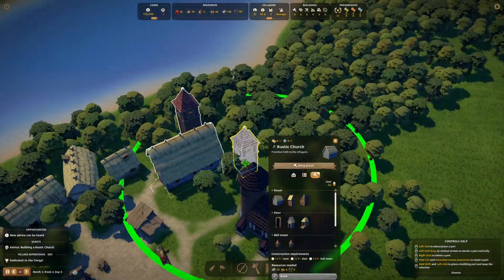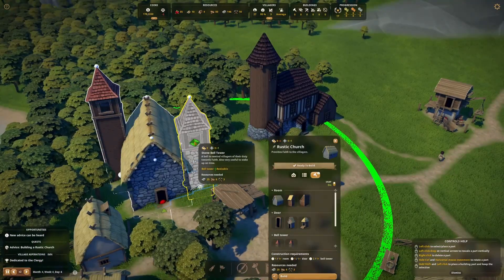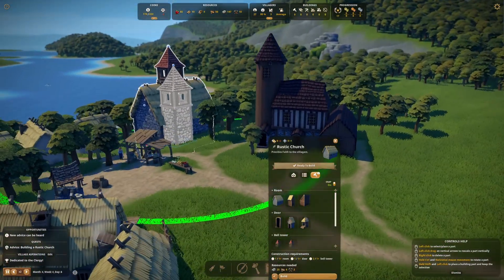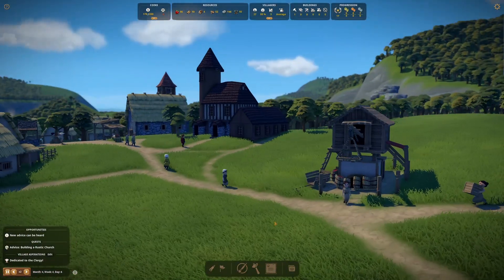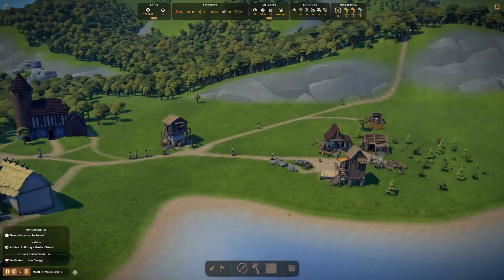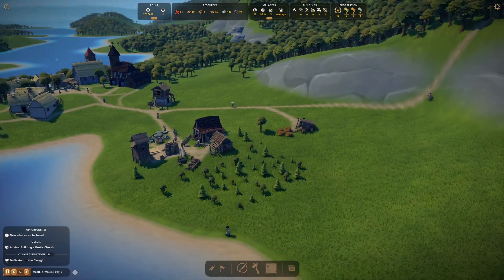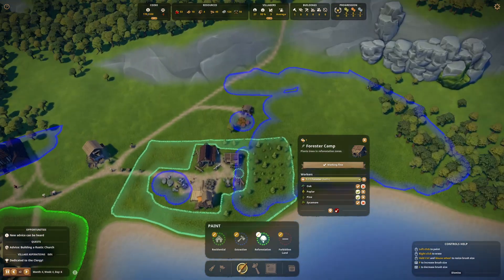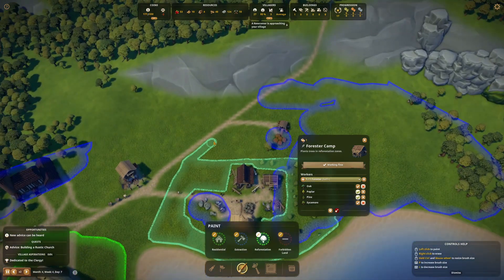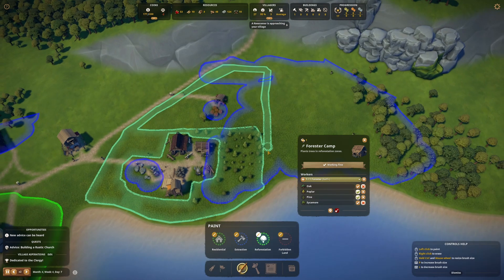Now we're going to actually build the stone bell tower — where though? We'll build the small one like that, just to get it in and done. We've got trees coming in — fantastic, slowly planting. Actually we're going to need a lot more reforestation going on here, so let's think about how this is really going to work. It's going to have to be a very big forest.